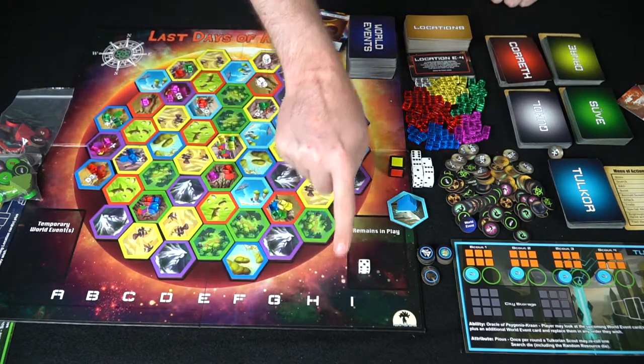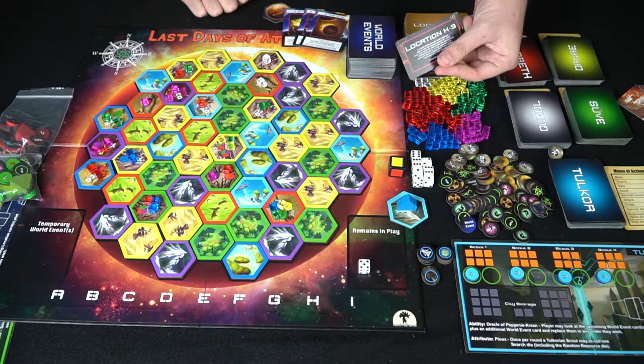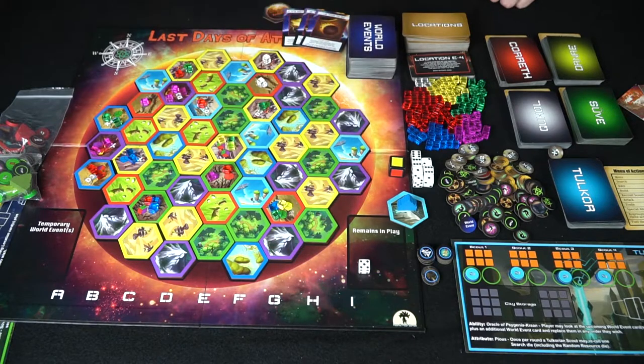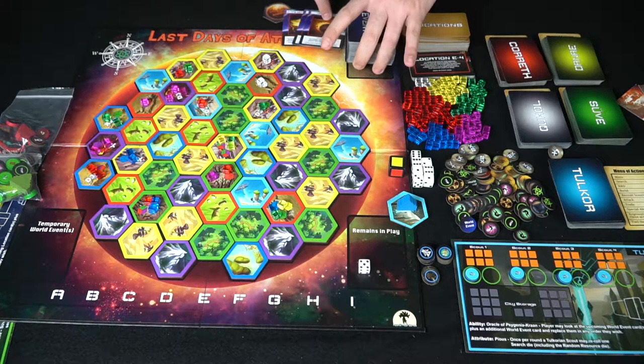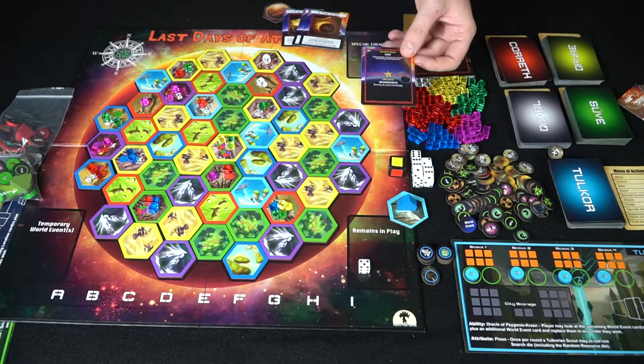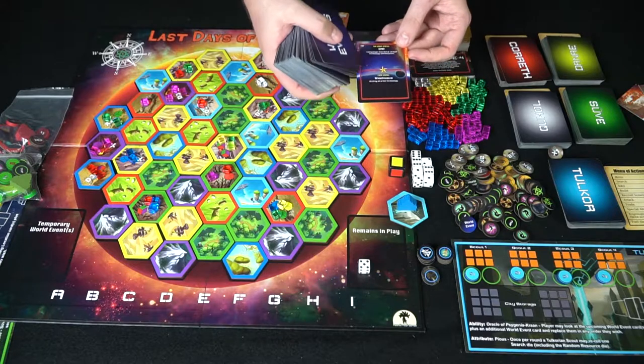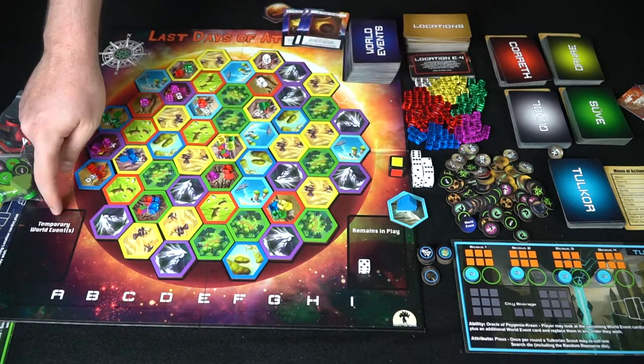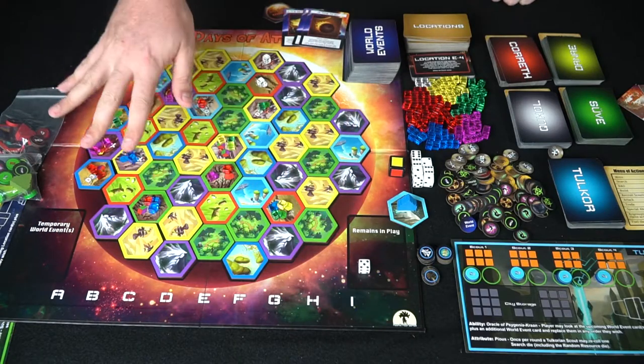There are four decks of cards for each of the other races and all the different resource cubes for the planet. Locations are labeled A through I on the board, with a number determining the specific tile — so if a card says H3, the location is H, at position three. World events coordinate with these locations, and whether an event remains in play or is temporary will be indicated on the card, with temporary effects placed on the board's event area.